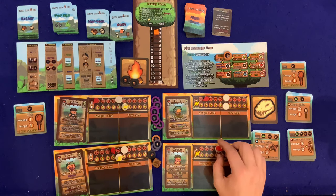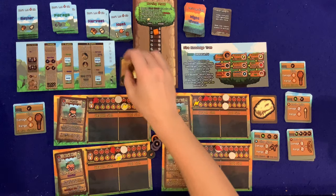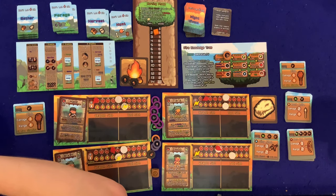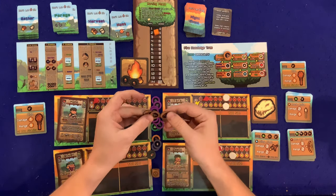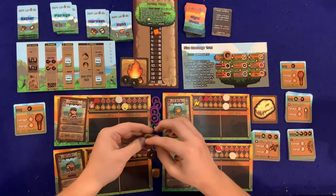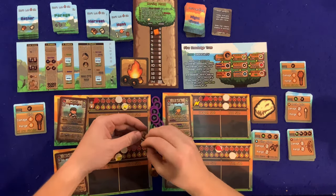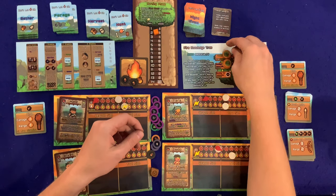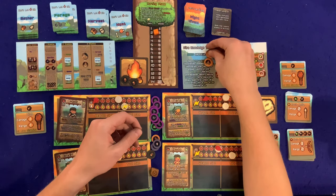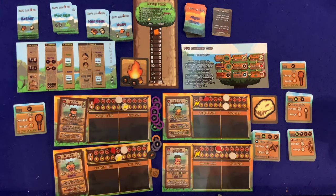River has a free Investigate Fire action once per day — and she rolls three tokens again! River, you are incredible. We now have six fire tokens total. We can unlock cooking on the tree — flipping the token to its unlocked side. That's a clever double-sided token system. Cooking is now available as an action.